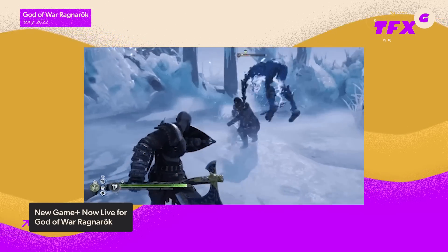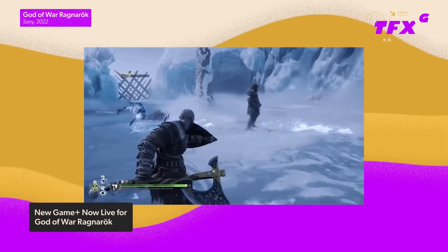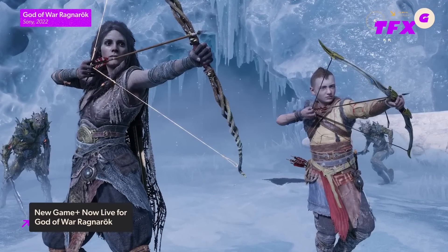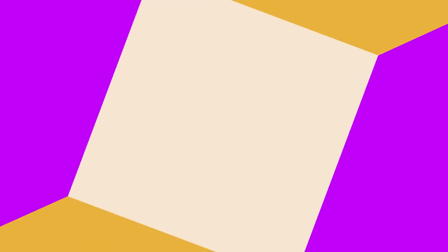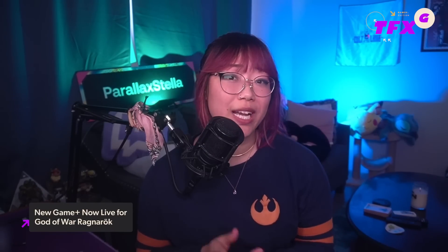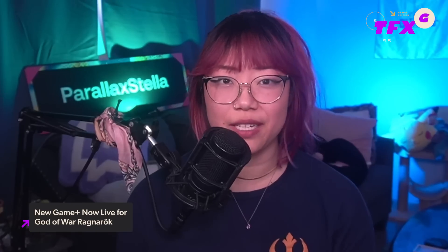A bunch of new enemies will be showing up in the Niflheim sparring arena, and you'll now be able to play as Kratos or Atreus, and have Freya, Brock, Sindri, Graboda, Ingrid, Thor, or Throod as your companion. And of course, the end-game bosses have learned some new tricks for NG Plus, so expect the Berserker Souls and the Valkyrie Queen Ganah to put up more of a fight — as if that wasn't enough already.